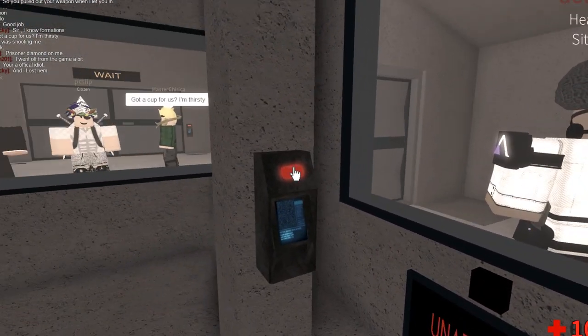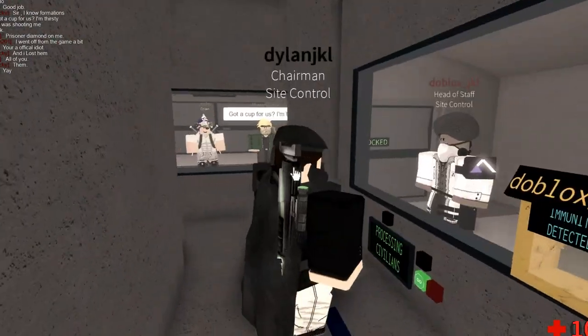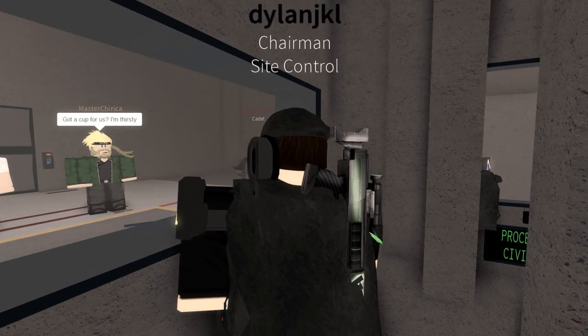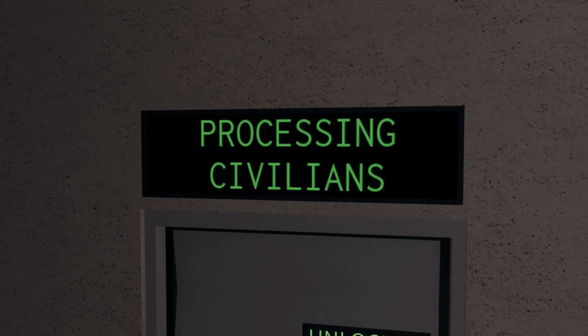Now, what you would do is press this button here. This means that you are now processing in this booth. It tells everyone outside that you are processing. It comes up on the top of the door as 'processing civilians.'